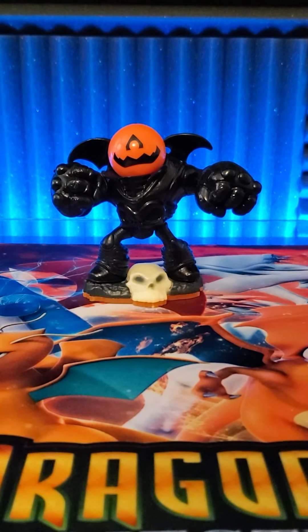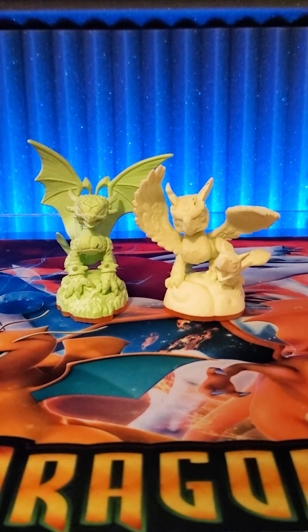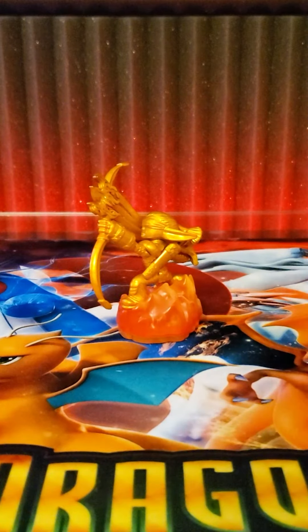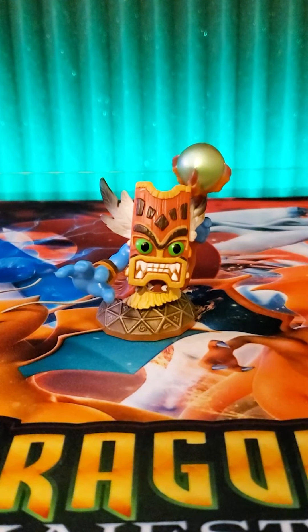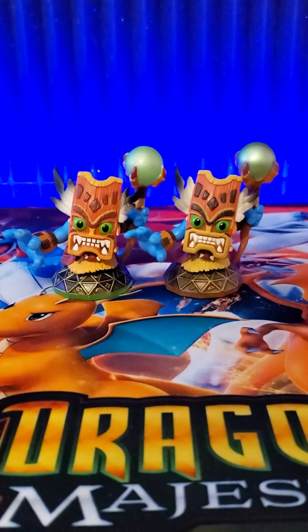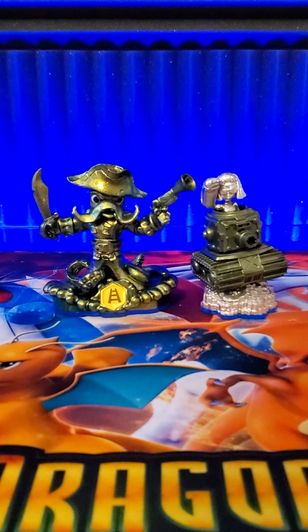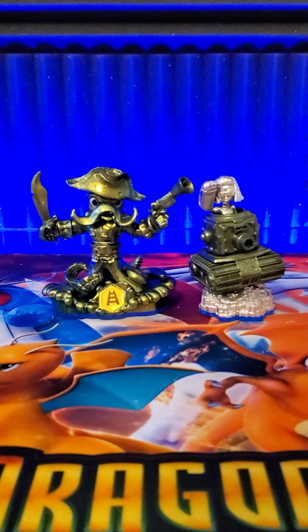From Giants, I have Pumpkin Eyebrow, Glow in the Dark Cinder and Sonic Boom, Metallic Green Gilgrunt and Shroom Boom, Golden Flameslinger, and Double Trouble from the Battleground starter pack — also known as Double Trouble 1.5. And from Swap Force, I have Metallic Green Wash Buckler and Heavy Metal Sprocket.